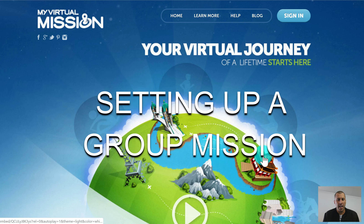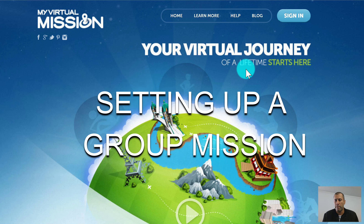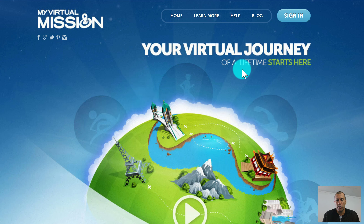Hi, it's Adam from My Virtual Mission here, and in this video I'm going to show you how to set up a group mission. A group mission is a mission where there is more than one participant. Typically this would be a group of friends who want to have a race from a start to a finish line, or a company doing it as a wellness challenge for their office.